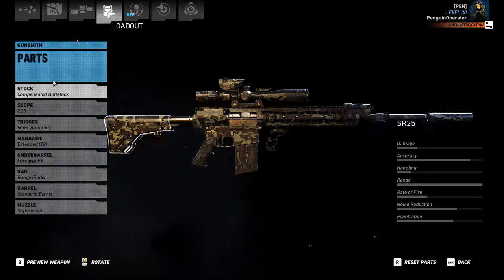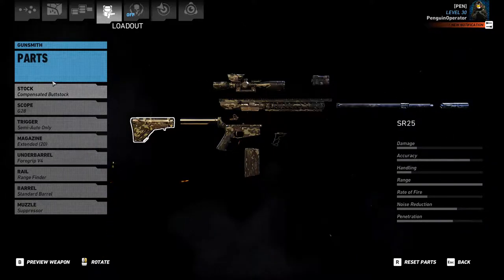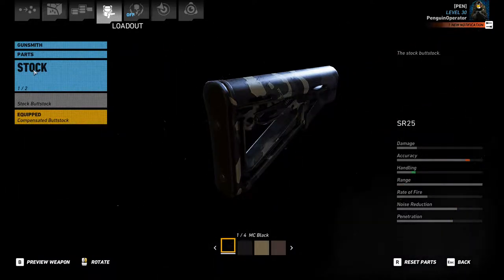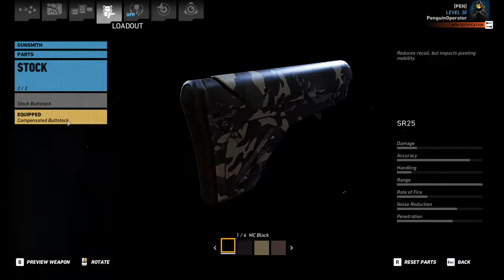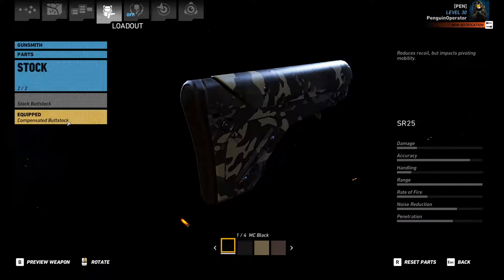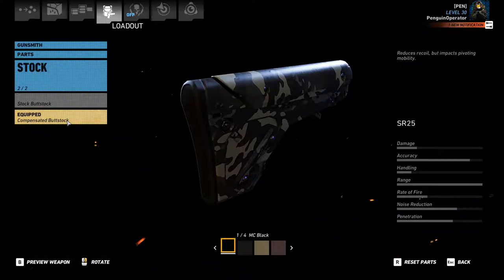Let's go over all the parts and why I picked them. For the stock, most of the time you'll get the standard buttstock, but I like having the compensated buttstock whenever I can equip it - same as with assault rifles. I like it because it does reduce that recoil climb a little bit, which makes it nicer for what I want to use with a semi-auto sniper.